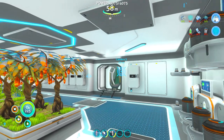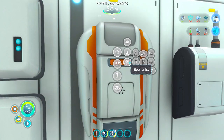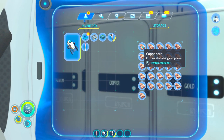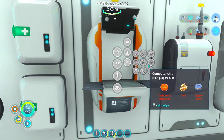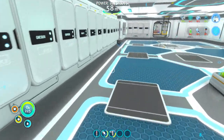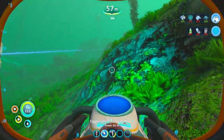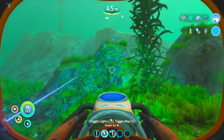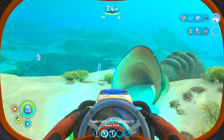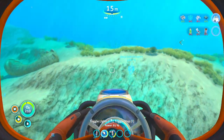Now we just need a stalker tooth. So that's twin lead. Ah crap, we need a computer chip for the advanced one don't we. We do, okay. We're gonna need to go get some of that — stalker teeth there. Kind of annoying.